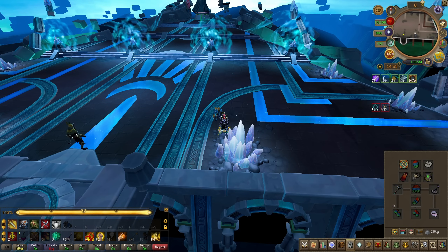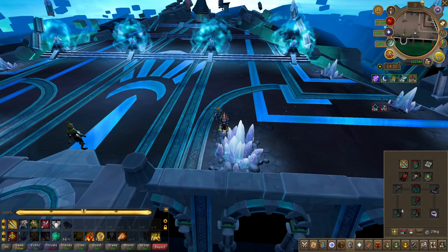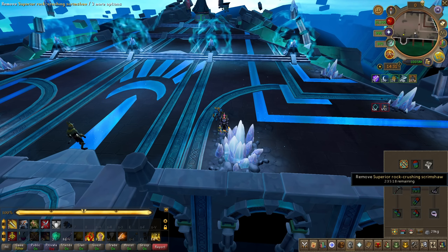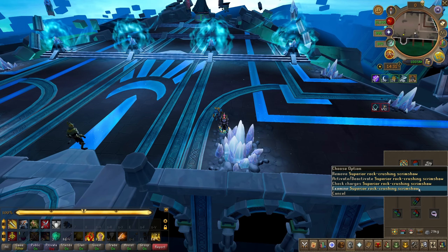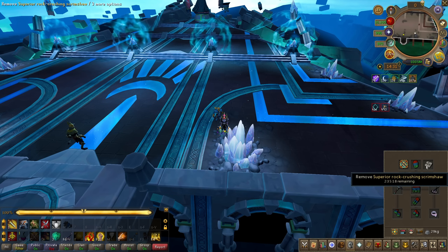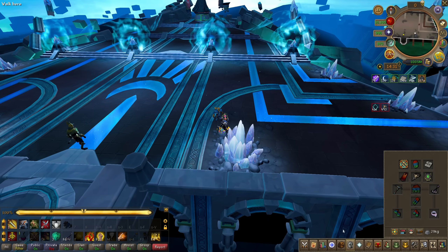You want to have the best mining gear you possibly can. This isn't necessarily required, but you may as well get it. Have a rock crushing scrimshaw — this basically increases the crit chance when mining, meaning you make better progress when you mine. Have that on if possible.